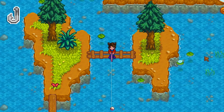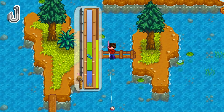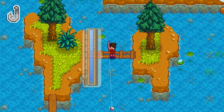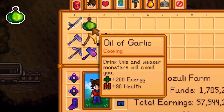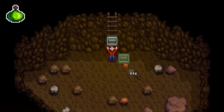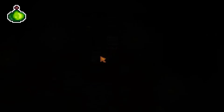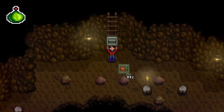With a large enough fishing bar, the barbed hook essentially gives you a guaranteed catch for many easy fish without you even having to do anything. It's an expensive recipe, but this is the vanilla version of skipping the fishing minigame. The description of the oil of garlic is pretty vague. When you have the oil of garlic buff, it prevents the possibility of getting any infested floors and prevents all enemies in the mines. It also doesn't count as a food or drink buff, meaning it can be used alongside both of them.